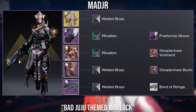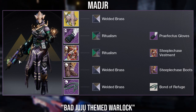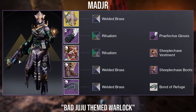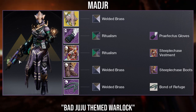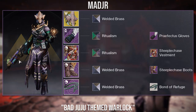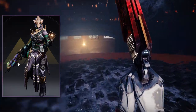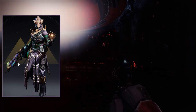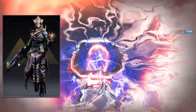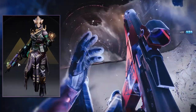As for the pieces they used, the helmet here is the Verity's Brow Exotic. The arms are the Prefectus Gloves from the Season of the Chosen. The robes and boots are from the Steeplechase set from the Season of the Chosen Pass. And then the Bond is the Bond of Refuge from Leviathan. Worlded Brass is a shader which can sometimes be sold in the Brightest Store, and Ritualism is a shader from the Season of the Splicer Pass. It's overall a fantastic look, and if you've played since Beyond Light, you'll most likely have most of these shaders and armour pieces. It's a really great choice picking the Steeplechase with the Verity's Brow — it just suits that hive design perfectly. You can pretty much go with any colour with the Verity's Brow as long as you keep a little bit of green, and if you exclude the Bad Juju, you can pair this with any different colour.